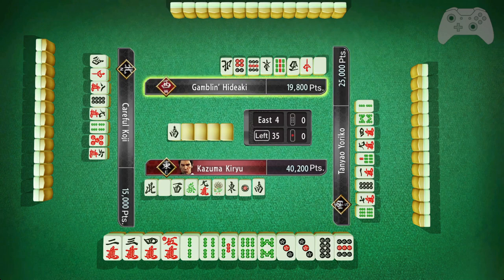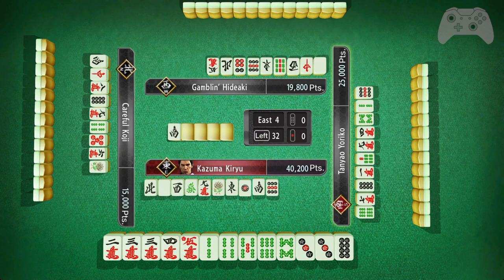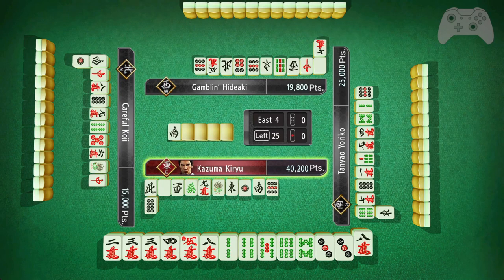I could have potentially gone all simples, but I chose not to. So now I have three, four, five, and two, three — that means I have the one-two set, the two-three set, and the eight-nine set. The general rule is that two-sided wait is better than middle wait, and middle wait is better than edge wait. So I will get rid of the eight-nine. There are exceptions, but in this case there was no real reason to change anything.